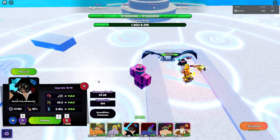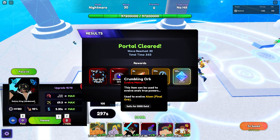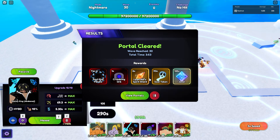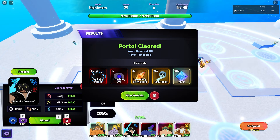Alright, final boss here. It took a little bit to clear 30 waves, but it wasn't hard at all. Then we get the crumbling orb and even get our portal back, so very easy. As you can see — a crumbling orb for Aizen's final orb, which I do have a showcase on if you're wondering if the unit is good. You also get soul tokens and a good amount of spirit shards. Pretty good portal, pretty easy once you have the quest done.